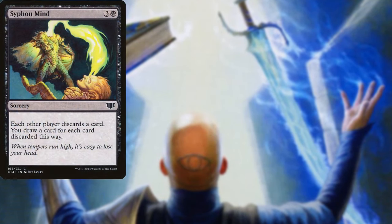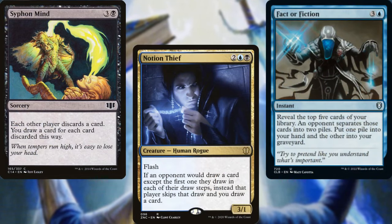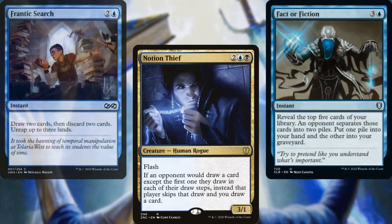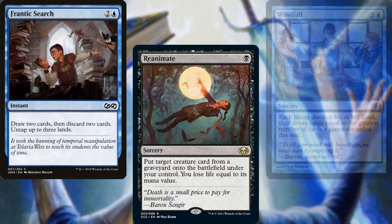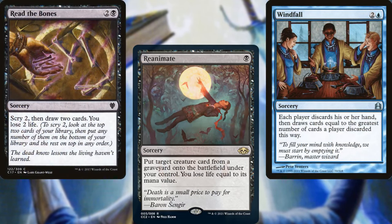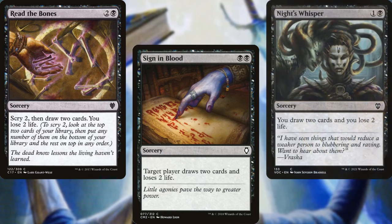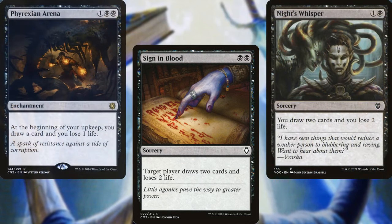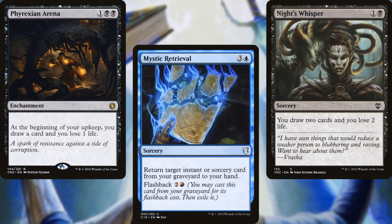For card advantage, we have Siphon Mind, Notion Thief, Fact or Fiction, Frantic Search, Reanimate, Windfall, Read the Bones, Sign in Blood, Night's Whisper, Phyrexian Arena, and Mystic Retrieval — all to help us dig through our deck and find answers and win conditions.